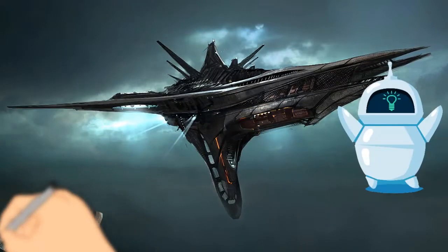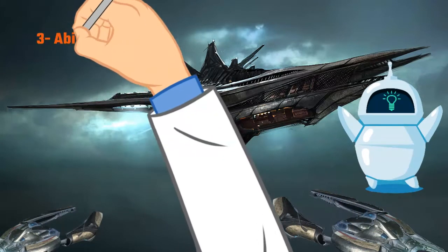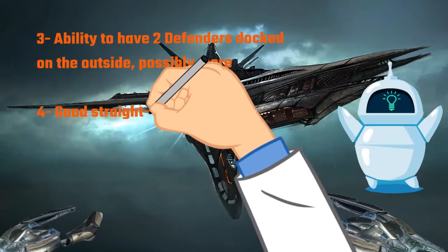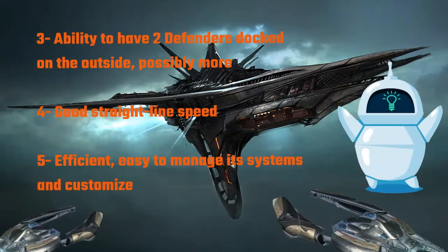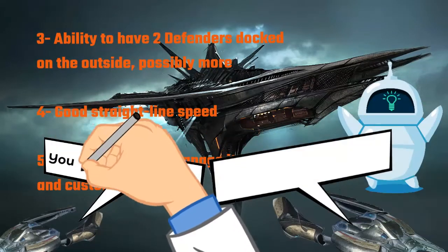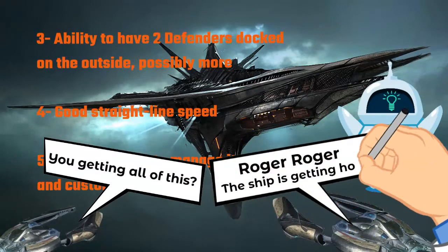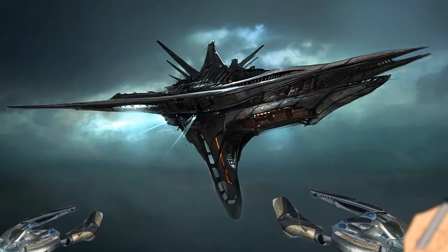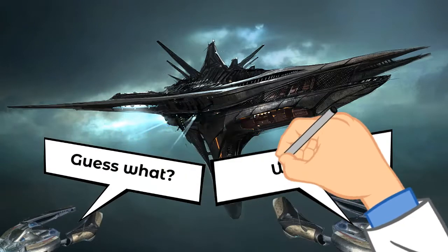3. The ability to have two Defenders docked on the outside, possibly housing another two if you have the SCU configuration from above and aren't loaded with cargo — a Banu fleet carrier option when needed. 4. Good straight-line speed, as others have mentioned, not responsive or fast when maneuvering. 5. Efficient, easy to manage its systems and customize as needed. It's a home ship — do what you need at the time. This way, people can make it their own and focus or generalize as needed. You could configure it in hangar or through some process that means you cannot adjust on the fly. As an added bonus, you wouldn't be able to tell how a BMM is configured from the outside. This helps with the whole Q-ship and blockade runner role as well — it would keep people guessing. I would be happy with this.